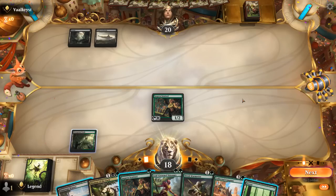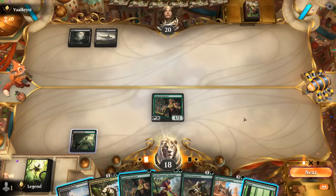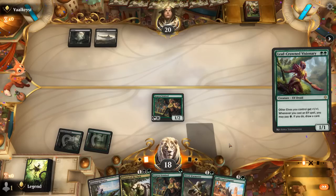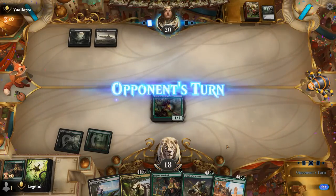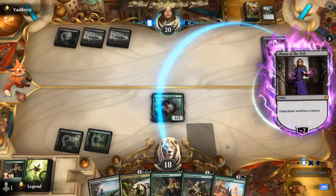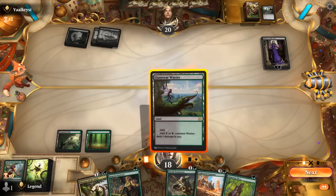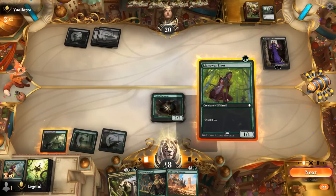Going for Visionary to see if it resolves — they'll likely keep removal for Visionary instead of Sentinel. They edict Sentinel in response, fair enough. If Visionary survives we get to start drawing; if not we can go Warmaster into Sentinel next turn. Liliana was to be expected. Opponent has good removal — they're on the play so they leveraged the slightly more expensive removal spells. Now we get to play Warmaster plus Llanowar Elves, and if they make me discard I can ditch Sentinel and hope to keep Collected Company.